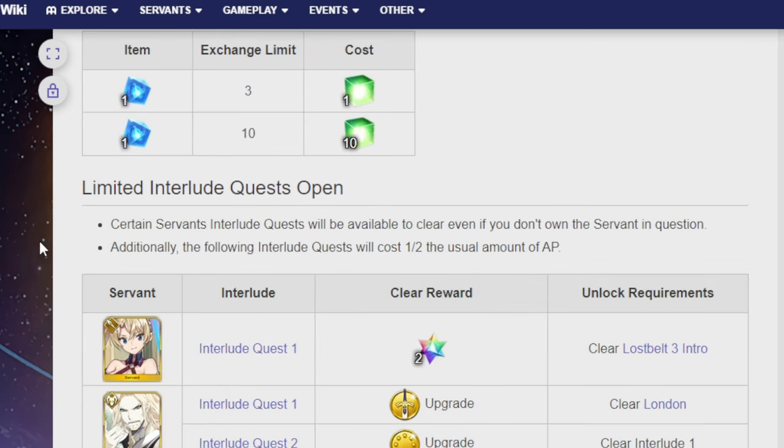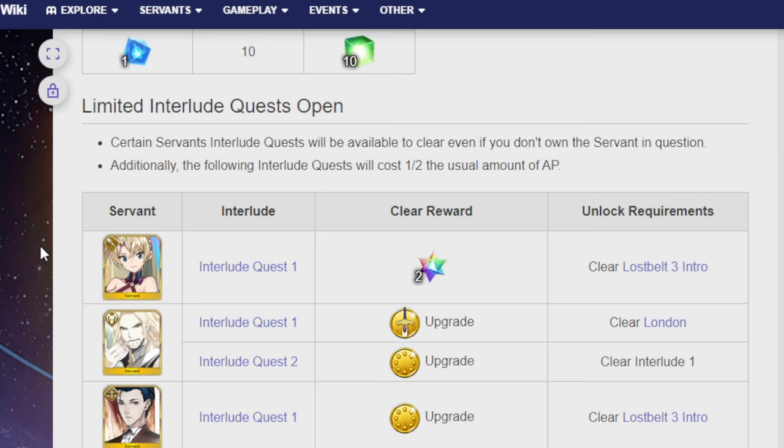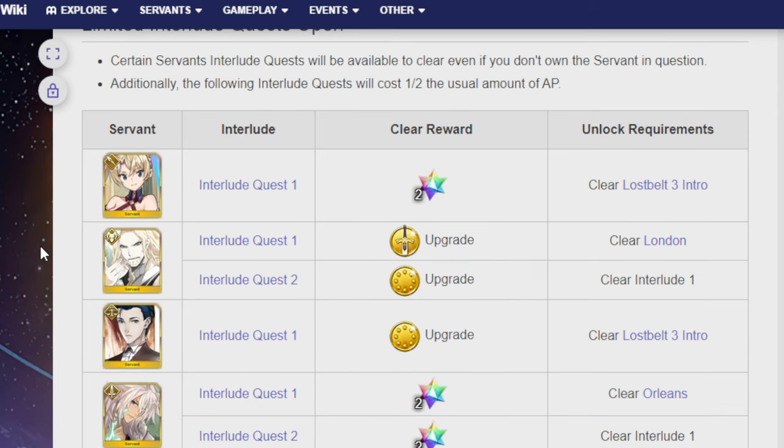There'll be limited interlude quest opens during this time, which means that for a brief period you'll be able to do the interludes for servants that you do not have. And if you do have them, regardless of anything, they'll also cost 1.5 AP. So it's best to prioritize the units that you don't have, so in case you never get them, then you can at least pick up these Saint Quartz. And if you ever do end up getting them, then you'll automatically just apply these upgrades to them.